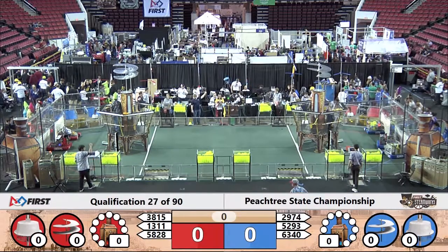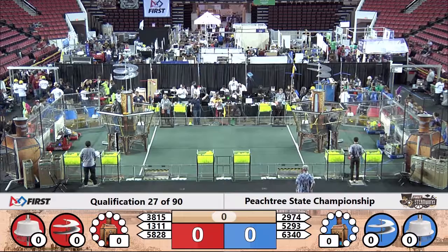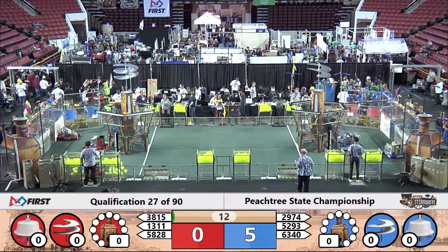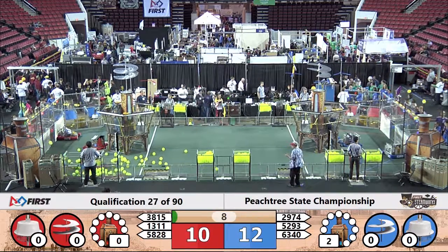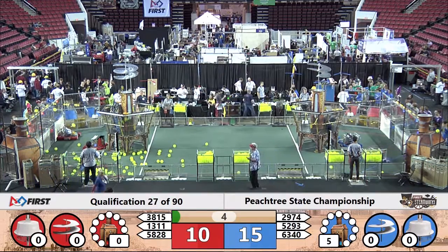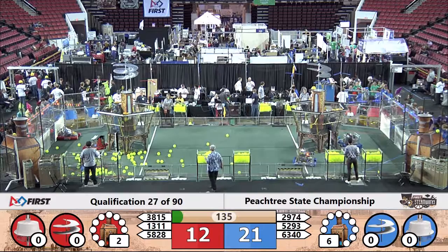Here we go — pilots ready for flight, drivers behind the line. Three, two, one, go! And they're off in autonomous one more time as 13-11 spins around, releases 100 fuel elements out on the field, then tries to score in the high-efficiency goal. Each fuel element they can get in the high-efficiency goal gains them one valuable fuel point.